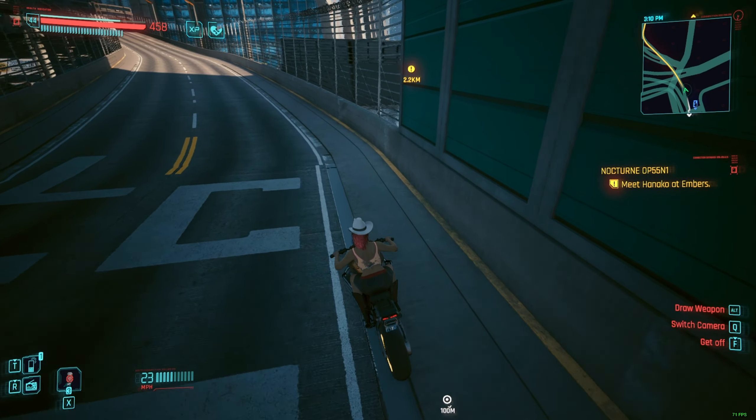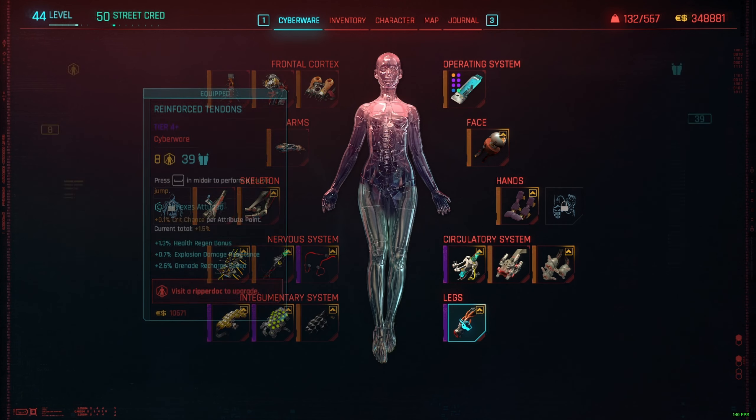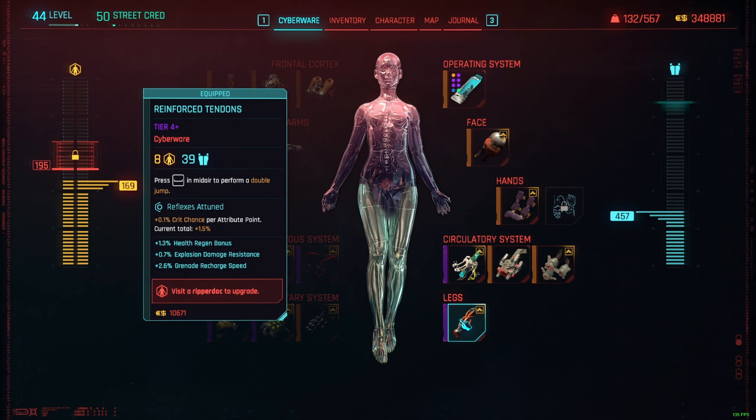I forgot to mention — you're also gonna need double jump. So in your cyberware, go to cyberware and make sure you have double jump. If you don't have double jump, this is not gonna work.